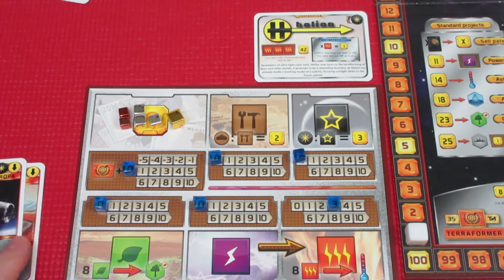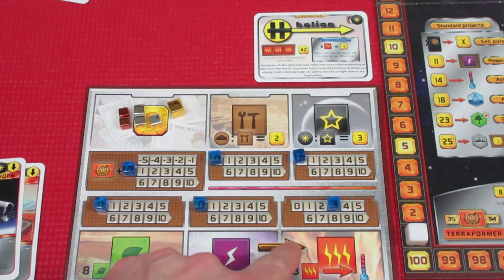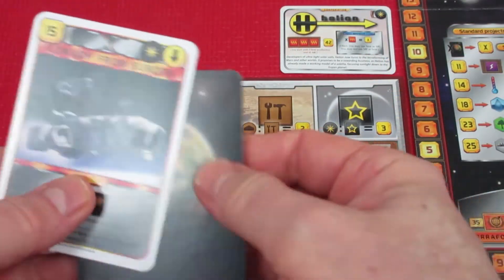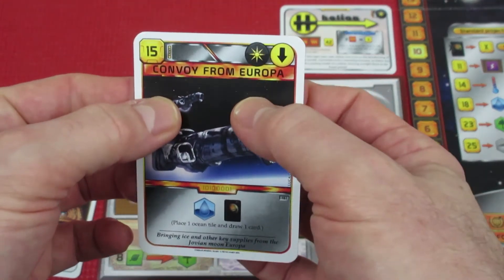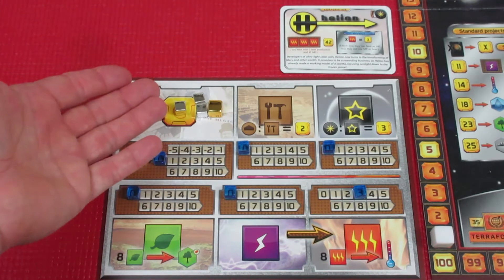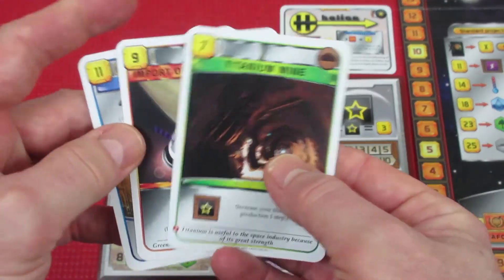We properly begin generation one. We have 27 mega credits after paying for cards. No heat to spend as mega credits right now. I've decided: can't play Ice Cap Melting — no temperature requirement. Not playing Convoy from Europa yet. We are going to play three cards that total exactly 27 credits: 10 plus 20 plus 25, 26, 27.